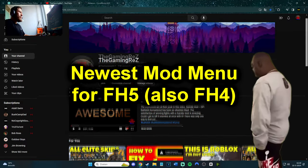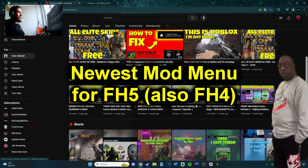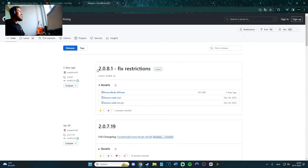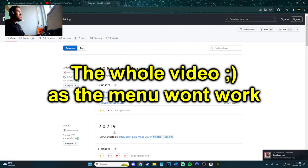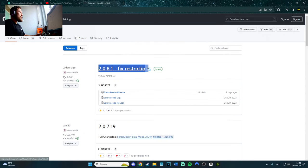Hey, what's up guys. So for this video we got an update for the previous video I uploaded for the new Forza Horizon 5 mod menu. As you can see there is a new update — it's version 2.081 with fixed restrictions. The previous one was 2.0719, so this one is the new one.